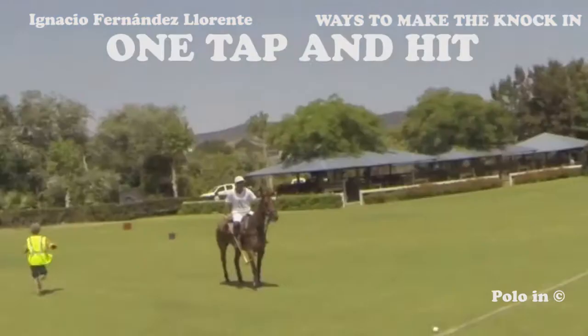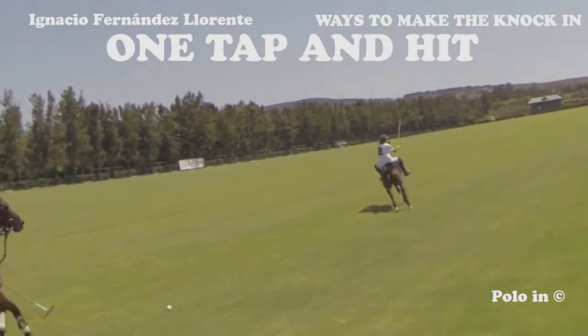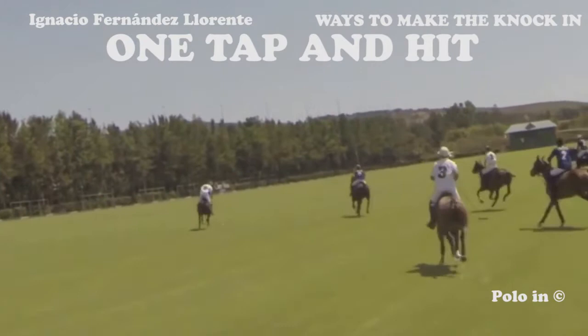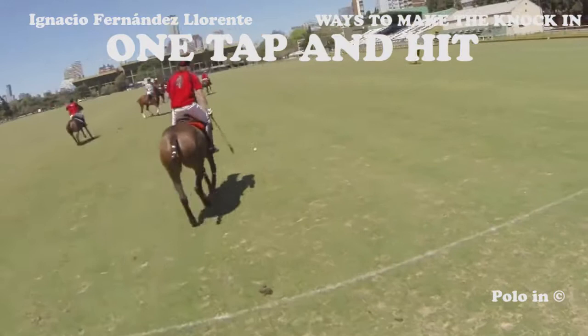The most common knock-in, though, is with first a short touch and then a big shot forward. We can see that the white player makes first a short touch forward, which gives the opportunity to his teammates to move around and avoid being marked when the long shot forward is hit. Here again, we can see that while the player knocking in makes the small touch forward, his teammates move around to avoid being marked. A touch forward and an excellent pass from the red players.